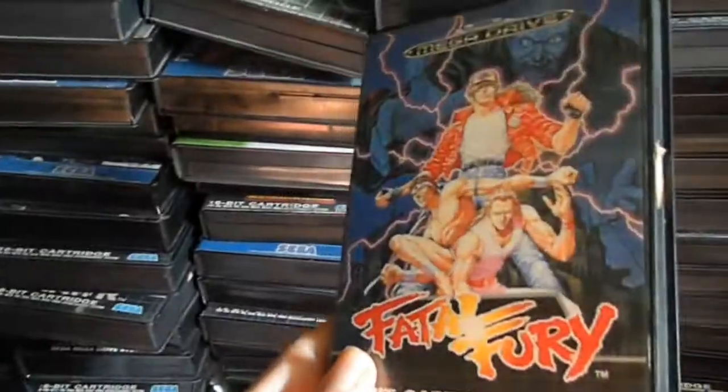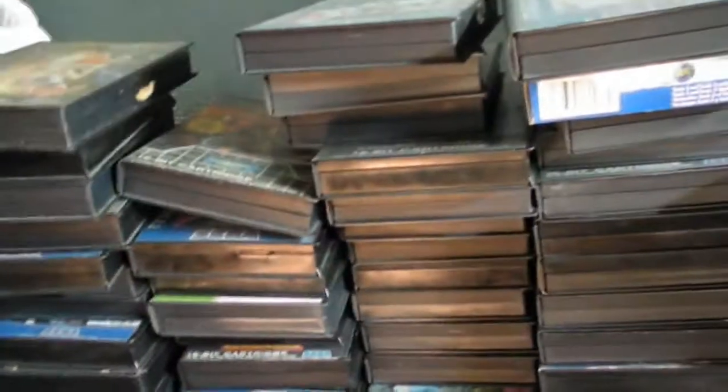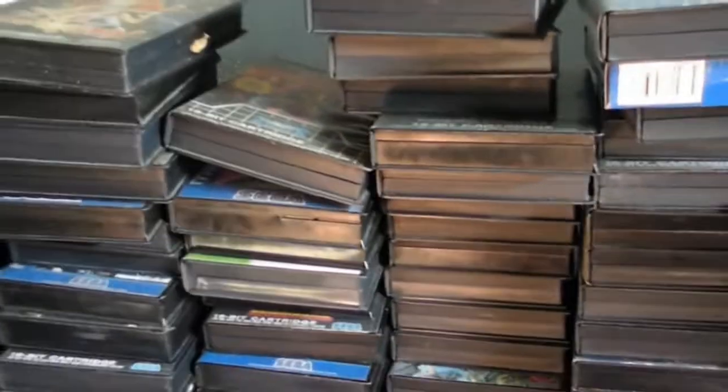Au moins comme ça on peut se permettre d'avoir le jeu quand même, au cas où, si on n'arrive pas à trouver la version. J'ai Shadow of the Beast 2 — je n'ai pas le 1. J'ai le premier Fatal Fury. J'ai The Simpsons : A New Nightmare.